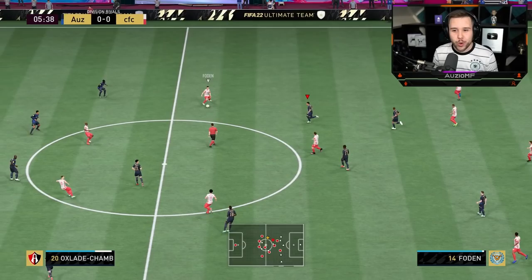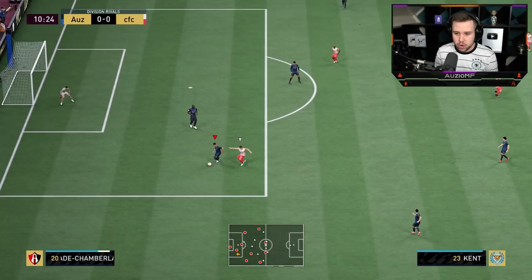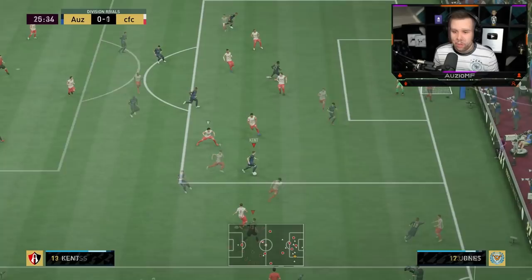Right off the bat, Oxlade Chamberlain is already trying to make a run in behind — being aggressive, going forward, trying to find that space. That's a good pass in behind the midfield, but Oxlade Chamberlain is there to intercept it. Ball roll, keep it calm and just dribble straight past Kent.